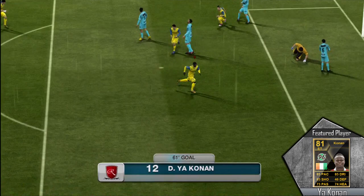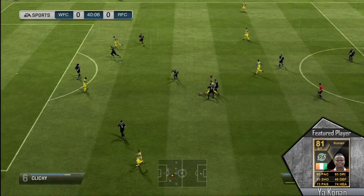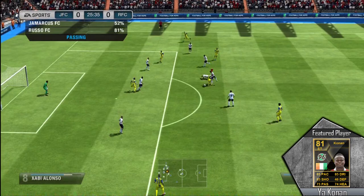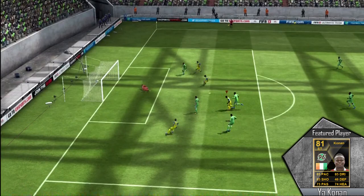As you guys can notice, he has some very good dribbling on him, and he is very pacey — 85 pace seems a lot quicker than that. He kind of blows by defenses and makes some beautiful runs in that striker position. I'm really happy that they gave him the striker card rather than another right mid. This is a great example of how strong he actually is on the ball — pushes off one defender, another defender stands right in front of him, and he was able to slot that one away into the upper left-hand corner. His shot power was very good as you can tell.